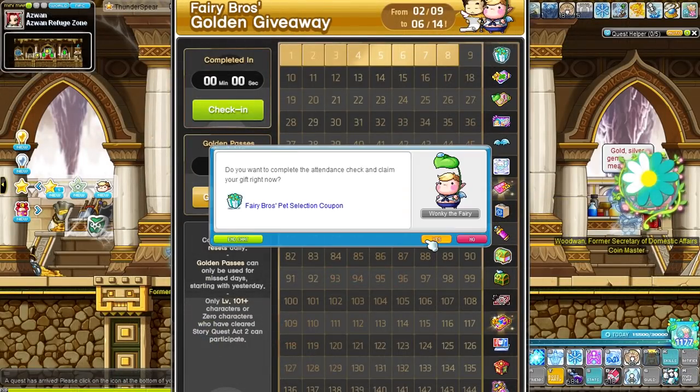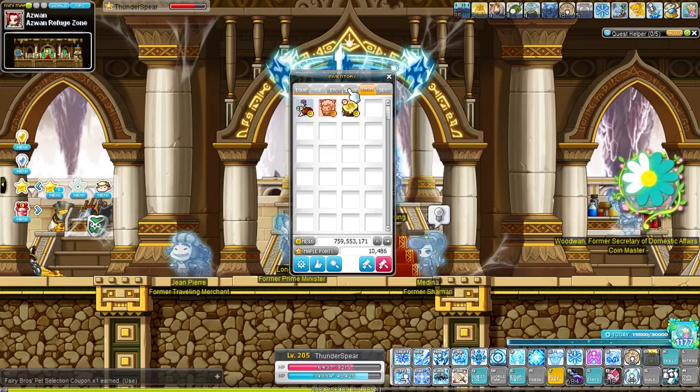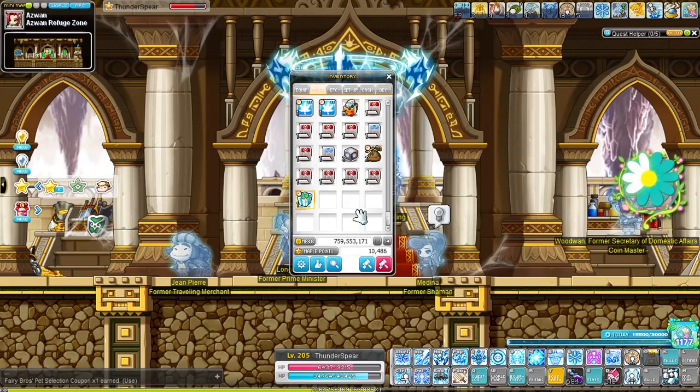Having logged in for 7 days, we also unlocked our first reward from the Fairy Bros event, which is a 90-day pet. So now we don't need to worry about getting a pet anymore either.